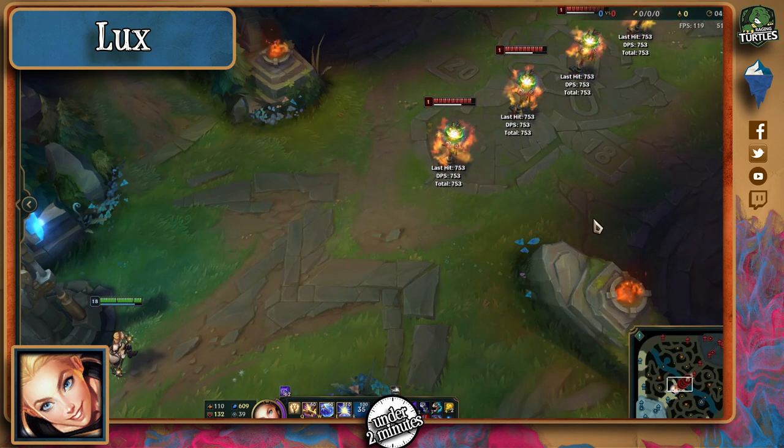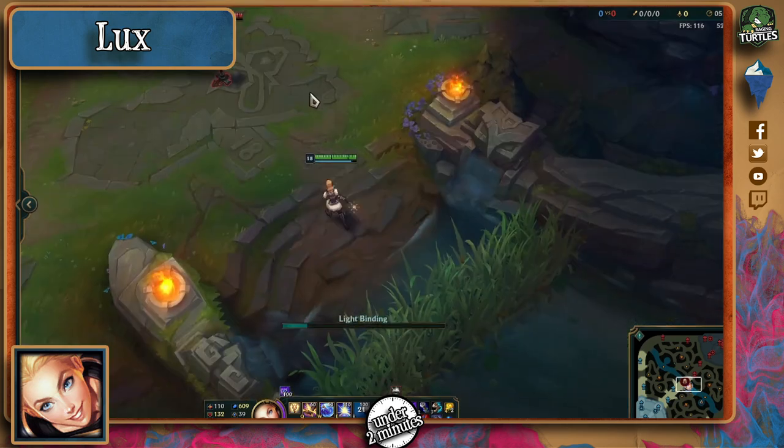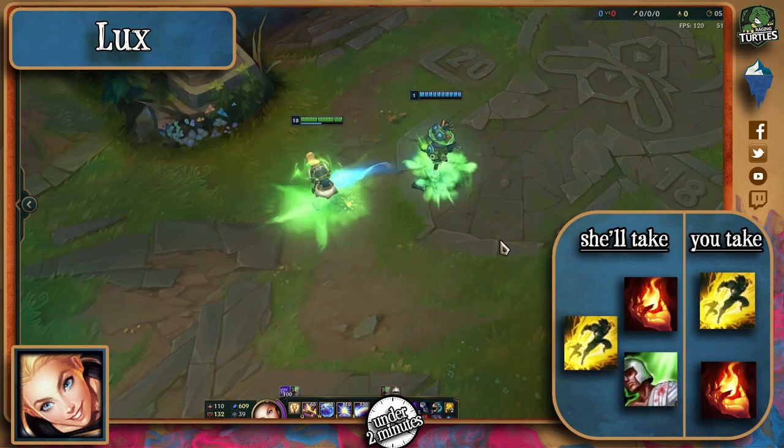Here's how to play against Lux. Don't be caught by her Q. As for spells, Ignite is a possibility if she wants to really snowball early, but Heal and Barrier come to mind if she's feeling a bit more like waiting for mid-game burst and early gank survival. You, on the other hand, can take Ignite to burst her down quicker and even tone down her heal if she takes it.